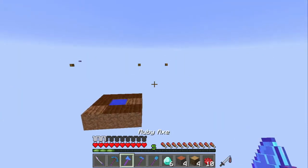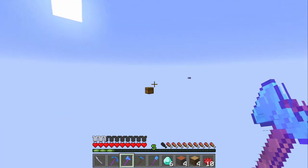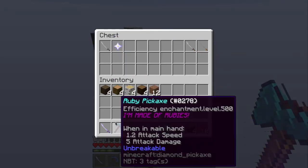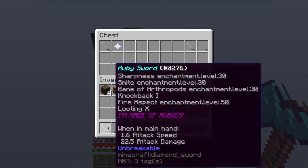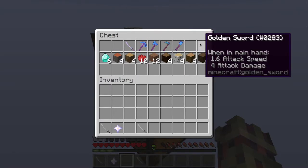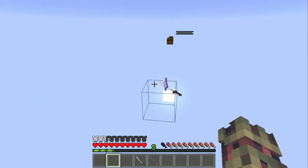Now we're going to go over here for Big Bertha. I'm going to put all this stuff in the chest and get the things I need to craft a Big Bertha.